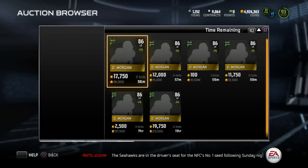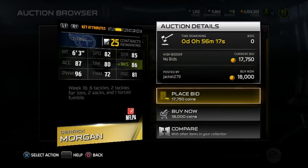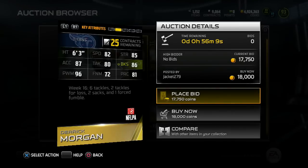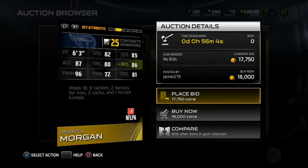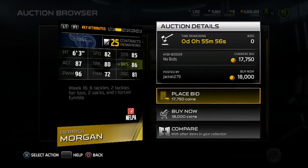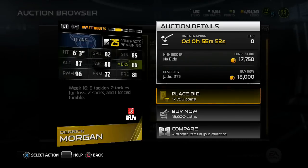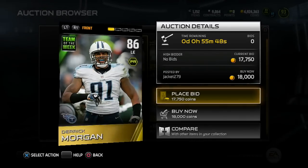Let's check out Derrick Morgan, see if any of him are up. Alright, we got a left end for the Titans — 86 overall, 6'3", 82 speed, 86 block shed, 96 power move, and 80 tackle. For me personally, I look for block shed because that comes into play when somebody's trying to run the ball against you and you're trying to get off blocks. It's so easy to find players with nice speed and finesse move or power move, so my go-to stat is nice speed and block shed. This card has an okay combination — nothing crazy though: 82 speed, 82 block shed.